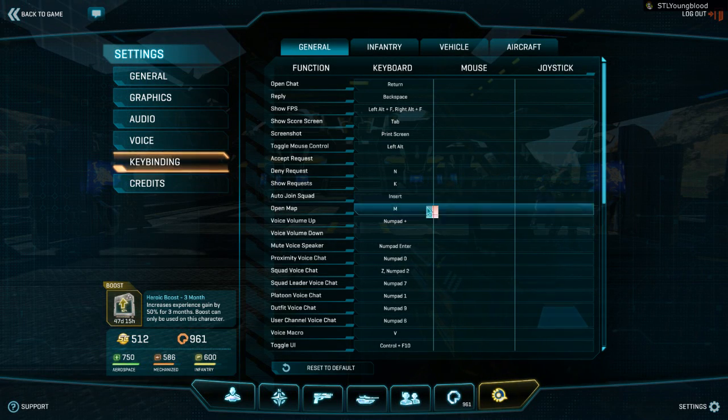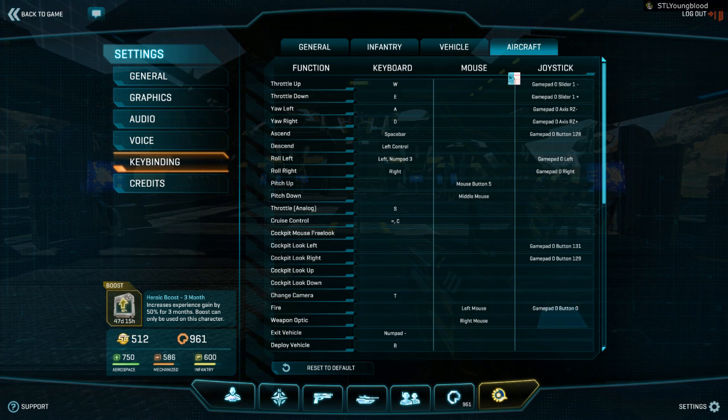We're going to start with key bindings. I'm assuming everybody knows how to get to key bindings, so if you go over to the aircraft I'll just kind of run through what mine are. The single biggest change you should really be making is rebinding E for exit. Right now if you're flying with mouse and keyboard — WASD — it's way too easy to accidentally clip E while hitting W, or when reaching for R to reload. What I personally have is my numpad minus sign for exit vehicle. It's way out of the way — you're never going to hit it accidentally.